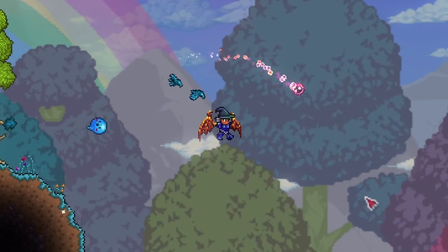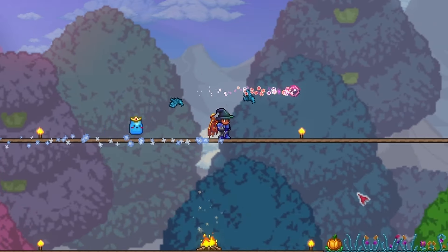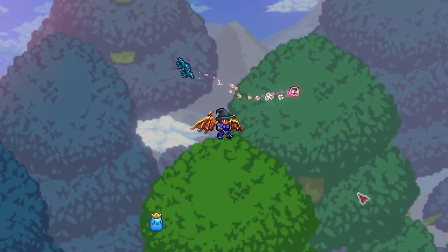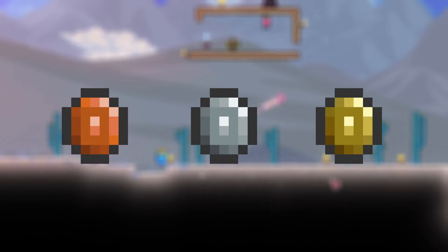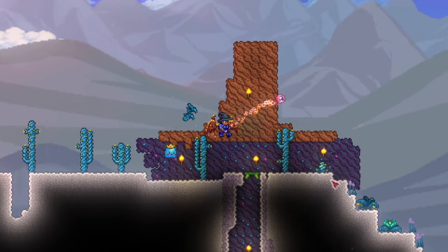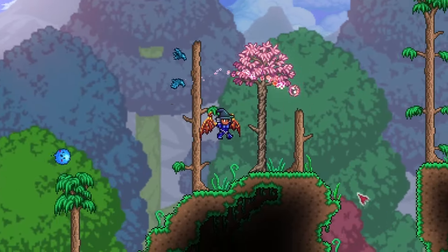First up, enemies will start to drop coins upon being hit. Normally enemies drop coins upon death, but with the greedy ring equipped, there's a 20% chance that an enemy will drop a coin upon being hit. The dropped coin has an 89% chance to be copper, 10% chance to be silver, and a 1% chance to be gold. This means that using super low damage weapons can yield heavy profit because the enemy will be hit so many times and will drop many coins.